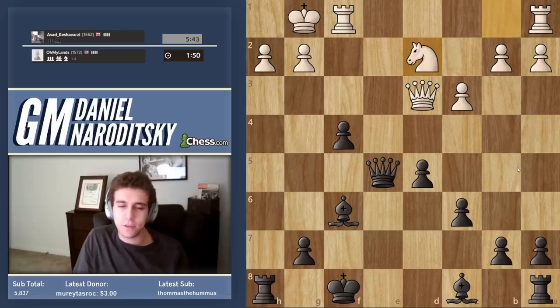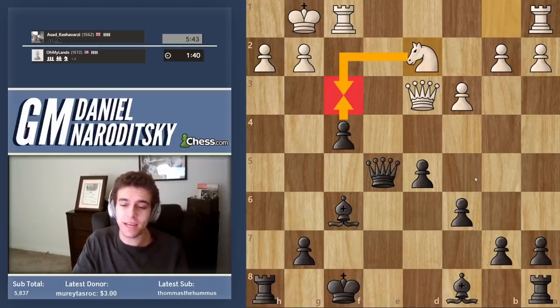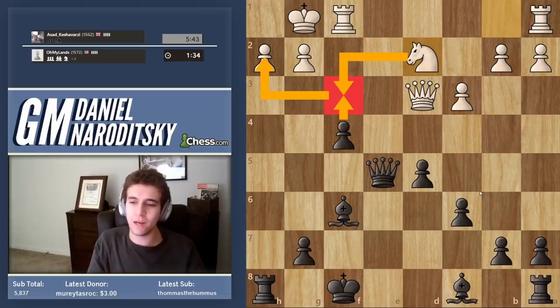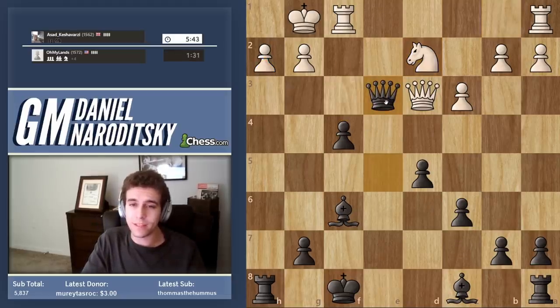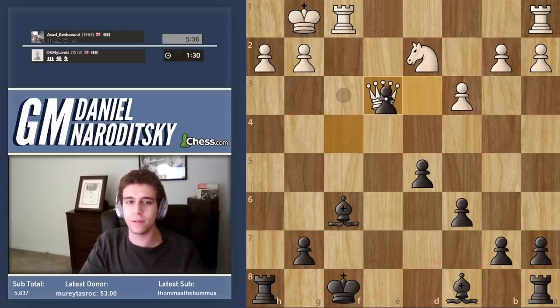If he goes knight to d2, the simplest if you're in time pressure and you want to guarantee the win — f3, he goes knight takes f3, and he defends the pawn on h2. But let's go for the queen trade. I know it's lame, but if we have a minute and a half we can go for the queen trade, because you know that you can play very fast and relatively accurately in the resulting endgame.